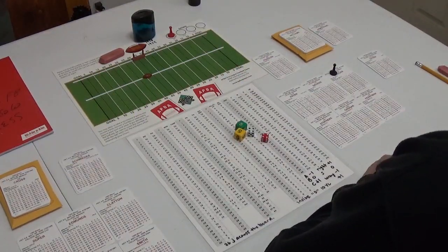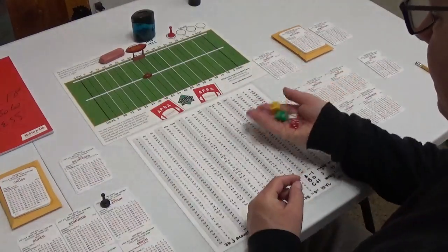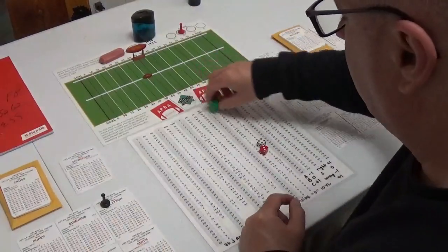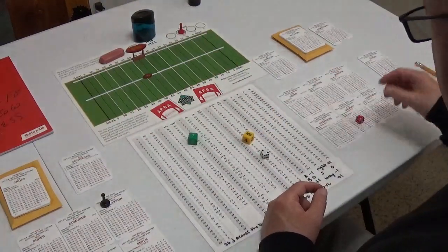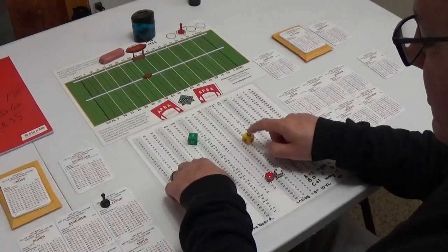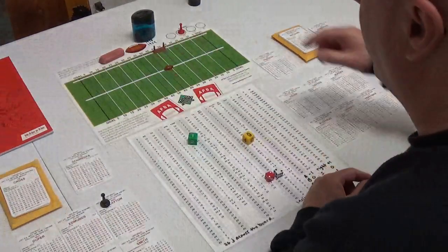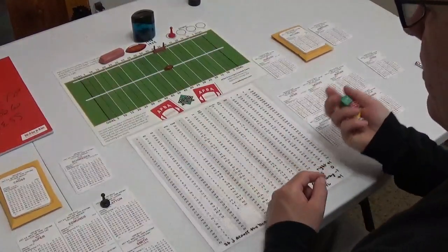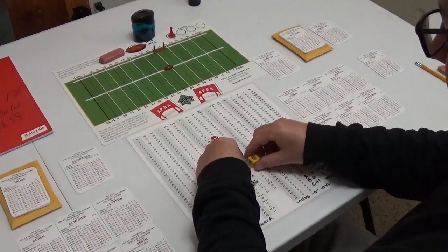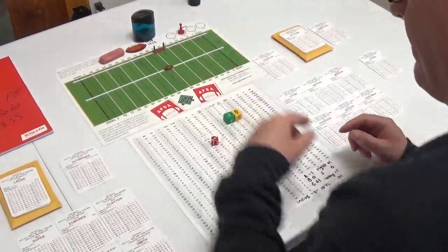If we pass it'll be to Mark Clayton. Pass to Clayton — 34 — Dan Marino drops, fires — incomplete. Second down — going to hand it off. Sammy Smith gets a big run on pass defense: 22 is 15, minus one for the defense, 17 yards for Sammy Smith up to the 42. We're going to look for Jim Jensen on the pass. Nope, hand it off again — same situation, but they're ready for Sammy this time: 32 is 25, nowhere.